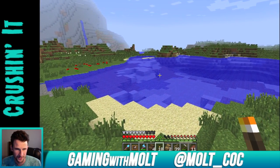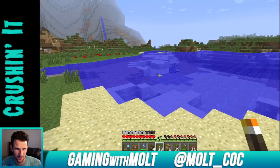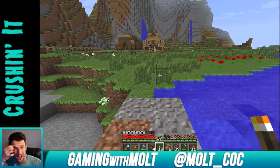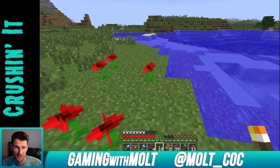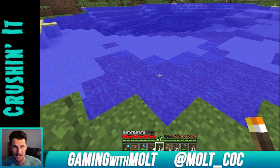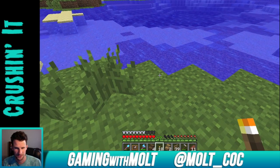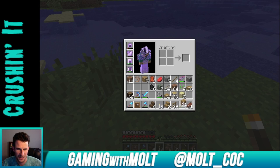There's a squid right there just doing his thing, jumping around being a fool. What we're gonna do is build a dock out here and maybe even build a boat. I haven't built this up in practice or creative or anything like that, so we're gonna do this on the fly for you guys. Let's go ahead and grab some wood planks.